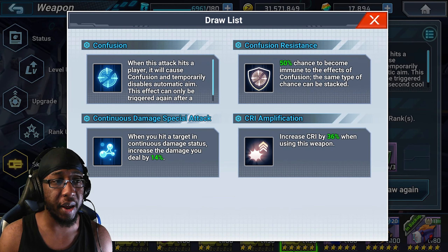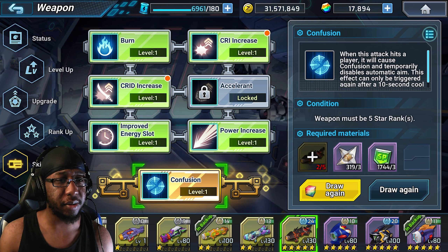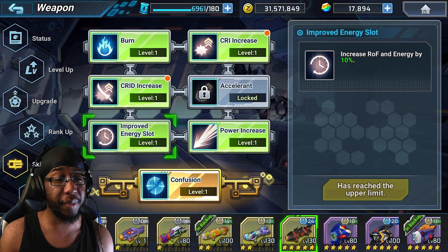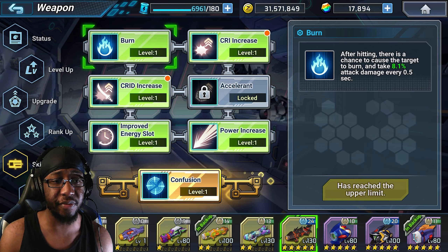Death Diffusion has Confusion Resistance, Crit Amplification, and Continuous Damage Special Attack as chip options. I think Continuous Damage Special Attack is more universal, good for both PvP and PvE, while Confusion is better specifically for PvP. It has Burn, so you get the DoT damage, and a clip of 33 with improved Energy Shot. The downside is the Burn isn't guaranteed.